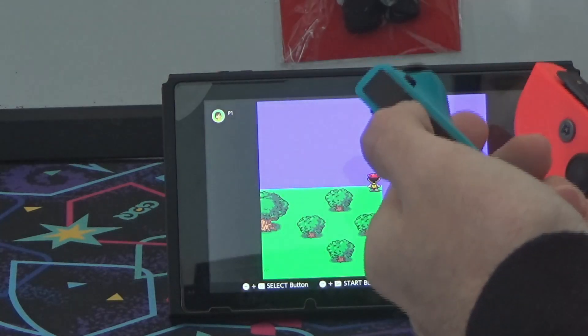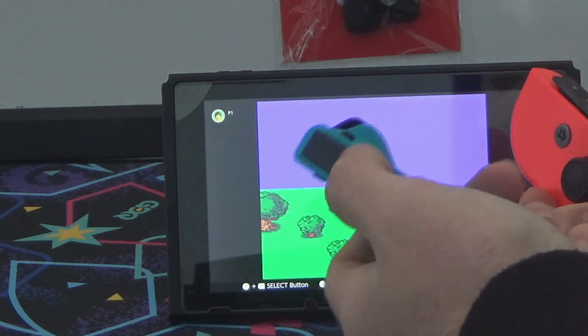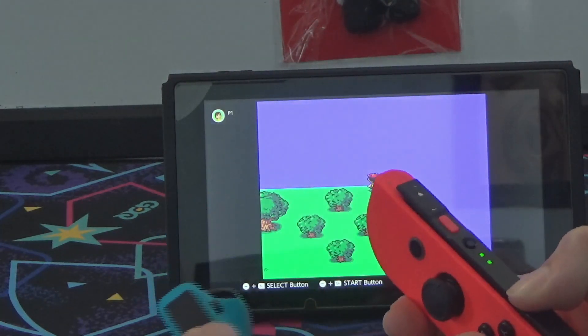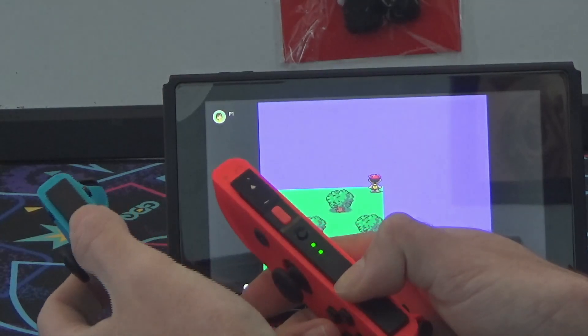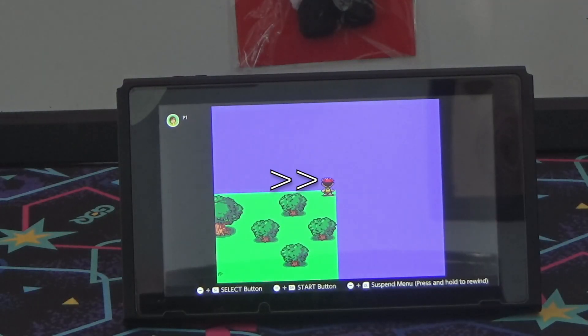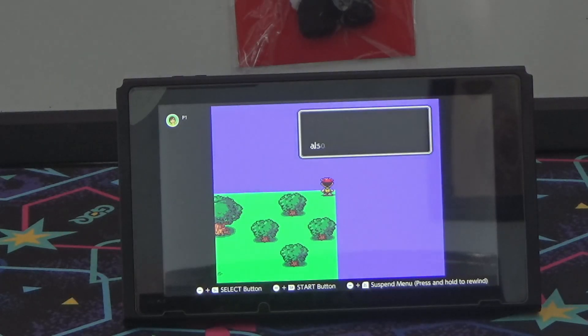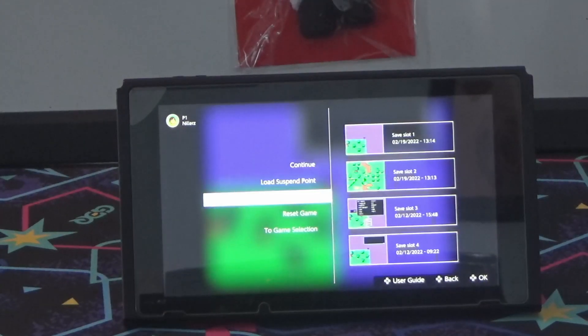Once that is done, you're going to need to set your Joy-Cons to players 1 and 2 respectively, hold SR on the player 2 controller, and continuously press SL on the player 1 controller until the blank text box with the arrow in the bottom right corner shows up. This part of the process took me around 20 minutes, so be patient if you don't get it in the first couple tries. Once you get the text box, go ahead and make your final save state.